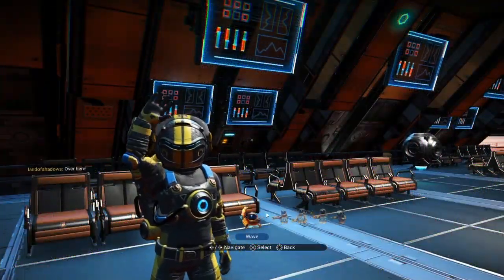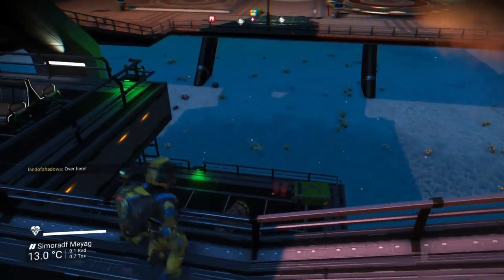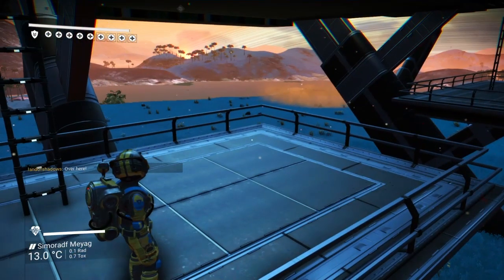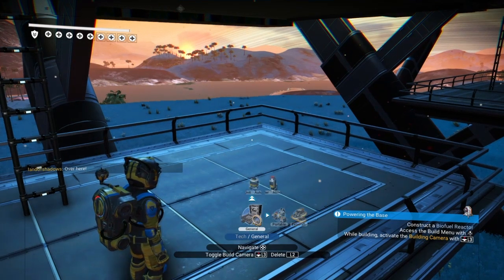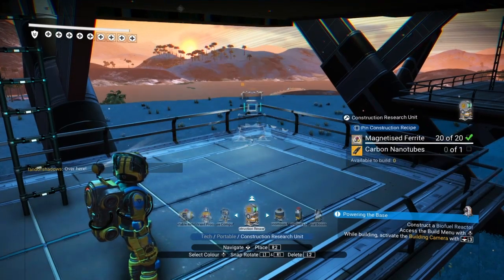I have landed down at a trading post and I'm going to be putting a base computer here. On the trading post they have actually put ladders in now, which looks quite nice. The reason why I want to have a trading post is because the ground is quite flat underneath. First thing I need to do is put down a base computer.